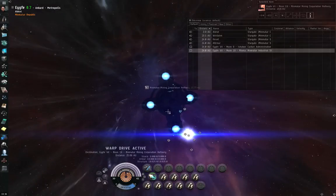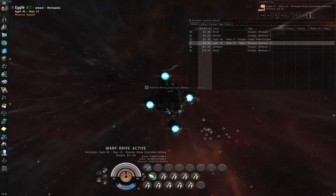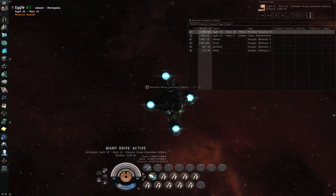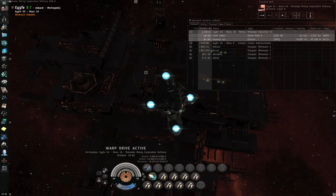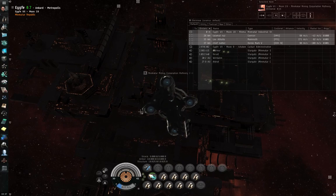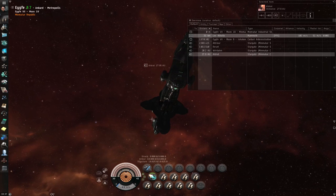If you wait too long to align, your gate cloak is going to drop after 60 seconds and you'll get locked and scrambled. If you wait too long to cloak after breaking your gate cloak, you'll get locked and scrambled. If you wait too long to hit your micro warp drive after you cloak, you won't be able to activate it and you'll be at a crippled velocity. Most likely somebody in the gate camp will fly within two kilometers of you — they know where you were last seen — and force you to decloak. Then they lock and scramble you.